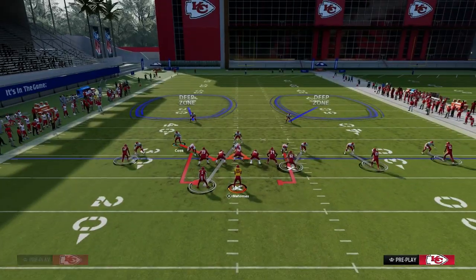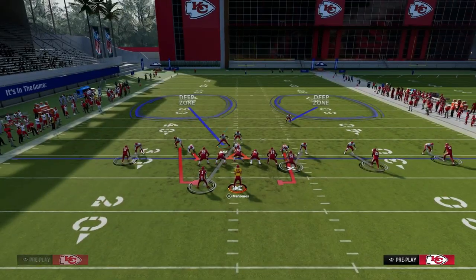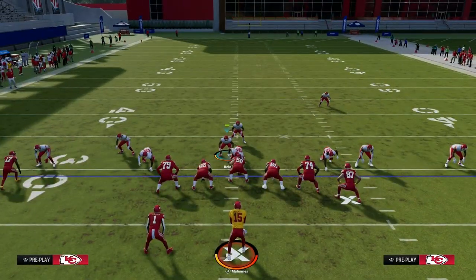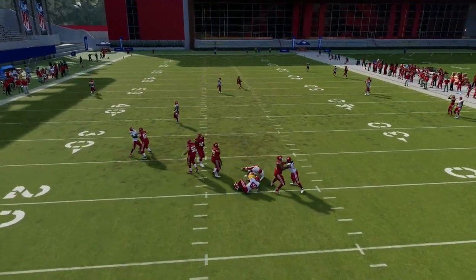What's cool about Dollar is if you shift your linebackers to the left side, it will actually put you in a little better position in terms of defending the run on that side, and you'll still get the loop, as you can see right there.